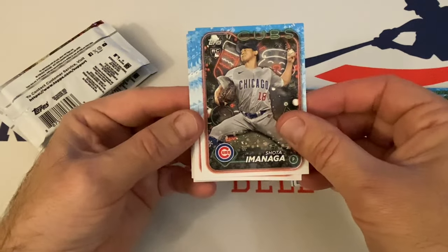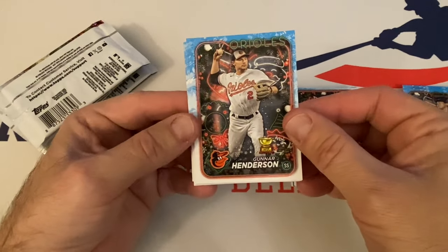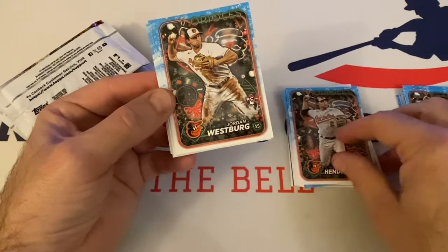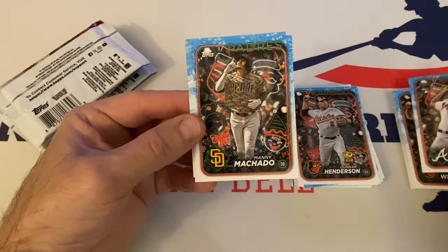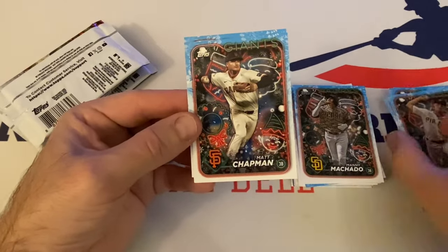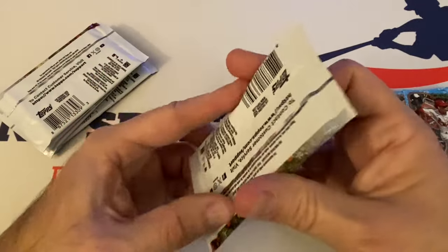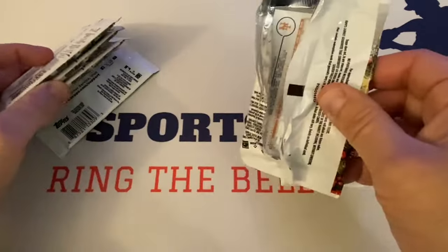Shota Imanaga rookie — that's a good one. Gunnar Henderson. Cup card. Jordan Westburg rookie. AJ Smith-Shauver rookie. Manny Machado. Zach Gelof rookie. Quinn Priester rookie. Matt Chapman. Mason Wynn rookie. And Yandy Diaz. So far I mean we've gotten some good rookies, but this has been kind of a bland box in my opinion. We still have five packs to go.